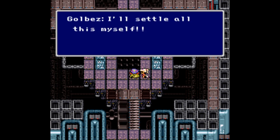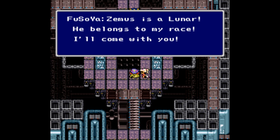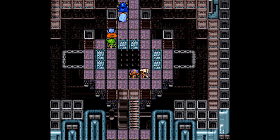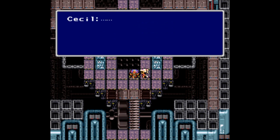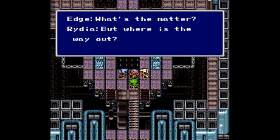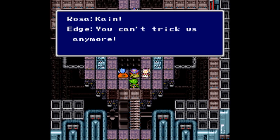Golbez says he'll settle things himself and leaves. Fusoya says Zemus is a Lunar of his race and goes with him. The commentator jokes about losing two party members when they could have had a six-man party. The building starts collapsing — they must get out. Kain then returns and says they can't trick him anymore. The group hurries to escape.